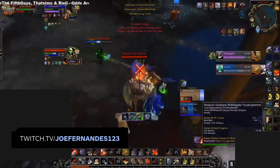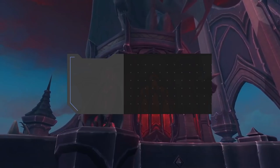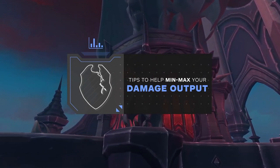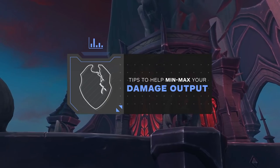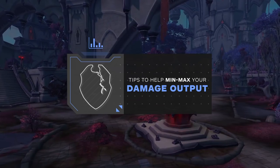Being able to burst someone down in windows where you can could definitely be the difference in winning or losing a game. You now know how to deal optimal sustain damage and execute burst damage. There are also a few extra tips that could help you min-max your damage output.